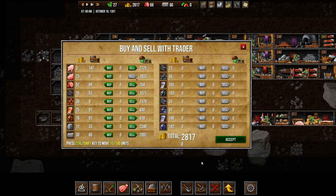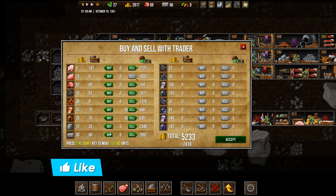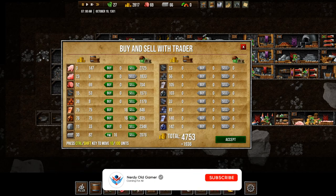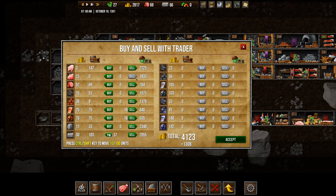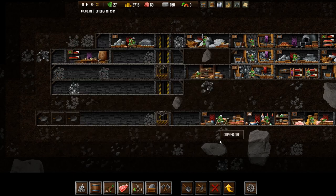Alright, we have a trader. Let's see — we could buy some stone. It is pretty expensive, but we do have a lot of copper weapons and stuff. So let's sell some of that. I'm going to sell down to 75 — that's 2,400. And then we'll buy a bunch of stone, because that seems to be what we're missing all the time. And it seems that our food is going up now. Let's buy some more stone — 150, just to keep us going. Accept that.